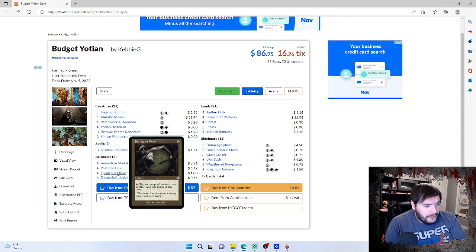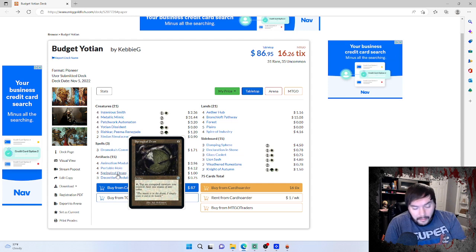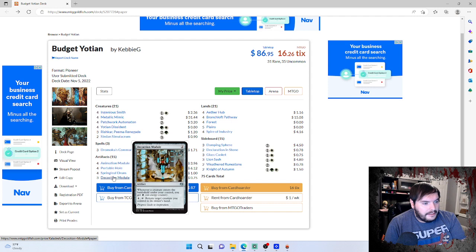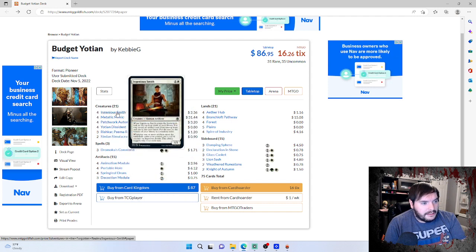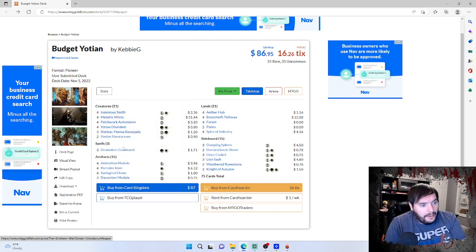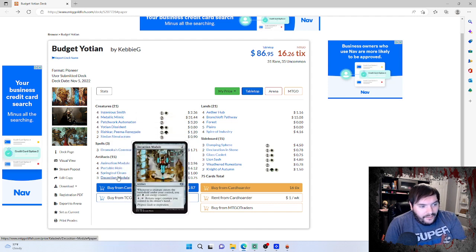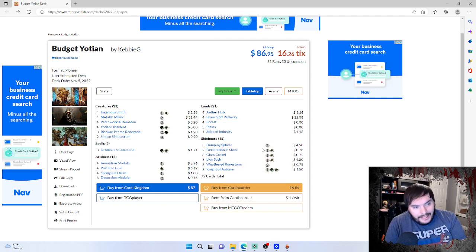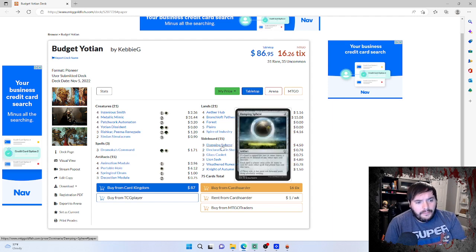We have Druid so we can tap those creatures, produce more mana, make more dorks. The deck is pretty self-explanatory and hopefully it competes quite well. One card I wish I could fit in is Hearthstone Scales, but you can't fit everything in on a hundred-dollar budget — we're coming in right at 86 dollars. For the sideboard, we have Damping Sphere for Phoenix and it also helps against Lotus Field.